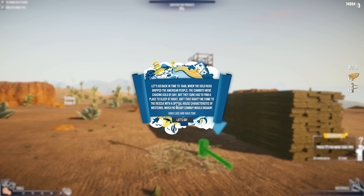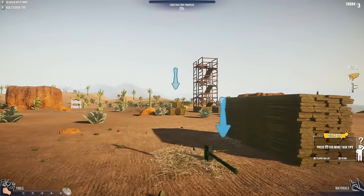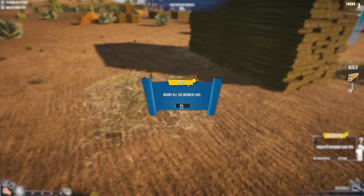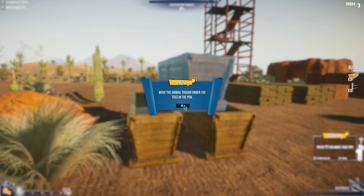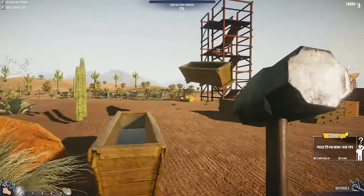Let's go back in time to 1848 when the gold rush gripped America — cowboys were chasing gold by day but they had to find a place to sleep at night. I'm here to rescue with a special house characteristic of westerns which no weird cowboy would disdain. The HUD is so tiny — I think it's because I changed the HUD size. First task: mount all the wooden logs. Move the animal trough — oh my god, under the pen.